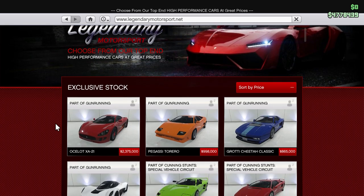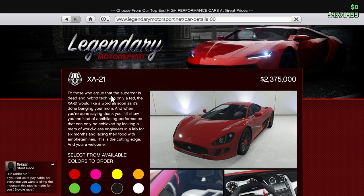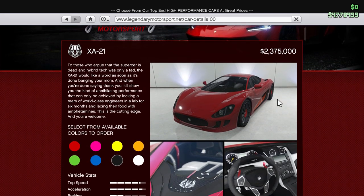You guys might want to wait for a sale on that. The XA21 fits as part of Gun Running even though it has no weapons. Here's the description: 'To those who argue that the supercar is dead and hybrid tech was only a fad, the XA21 would like a word — it'll show you the kind of annihilating performance that can only be achieved by locking a team of world-class engineers in a lab for six months, lacing their food with amphetamines. This is the cutting edge and you're welcome.' Yeah, I like some of the descriptions — very funny.